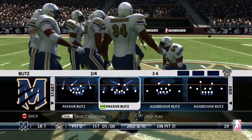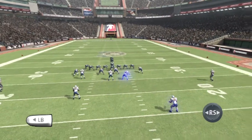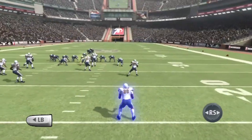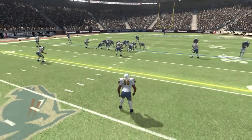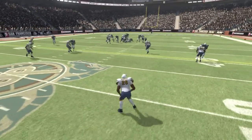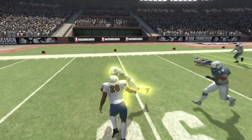Playing D in Backbreaker is all about playing a role and playing it well. You can pre-select your position prior to the snap. Once you've picked out your target, it's time to bring the pain. To perform a wrap tackle, simply position yourself into the path of your victim. Gets the job done, and sometimes that's all you need.